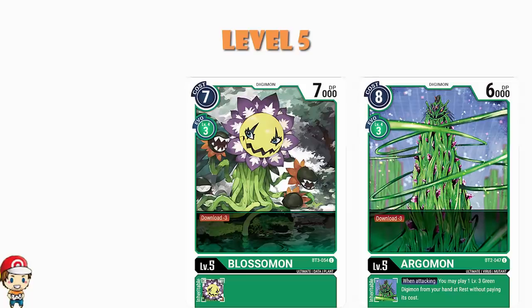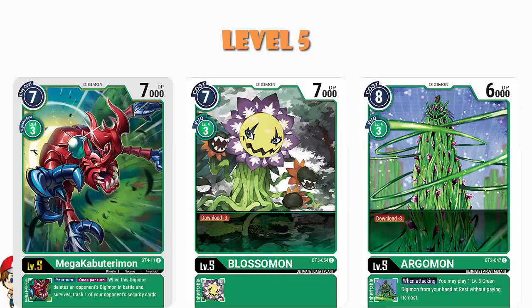It's Mega Kabuterimon. Now I believe it only comes as a two-of in the starter deck, but you only need two of it here — well, in this particular list; I've seen lists that play four. On your turn, Inheritable Skill: when this Digimon deletes an opponent's Digimon in battle and survives, trash one of your opponent's security cards. So you're literally taking out extra security. We've got multiple Digimon that up your power when you're attacking a Digimon, and now we've got an Inheritable Skill that trashes a security when you battle a Digimon and survive.